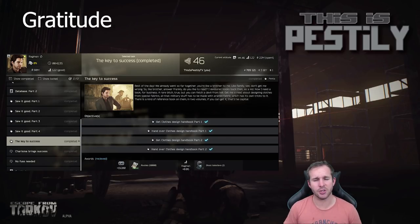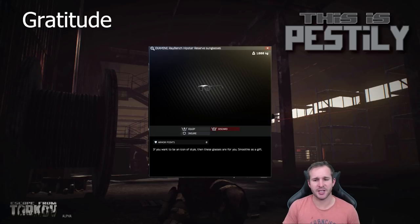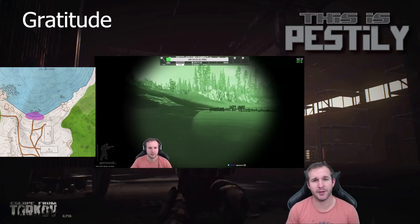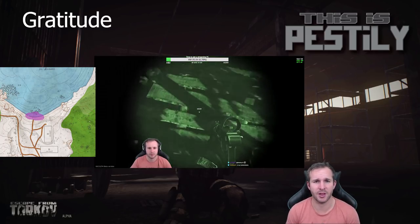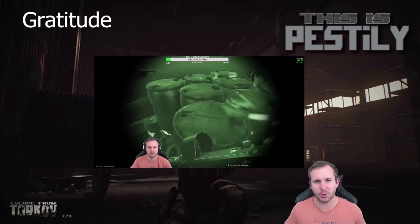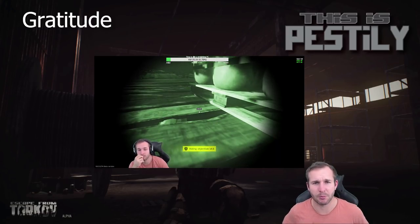Next is Gratitude. This requires a Ghost balaclava, which you can purchase from Ragman level 4, as well as the Schmarg. You also need Ray-Ban sunnies and round frame sunglasses. Once you have all four of these, head into Woods and go to the pier at the bottom of the lumber mill. There are barrels located there and you can place the items anywhere on the pier. Once you've placed all the items, finish the raid, survive, and you've completed the task.